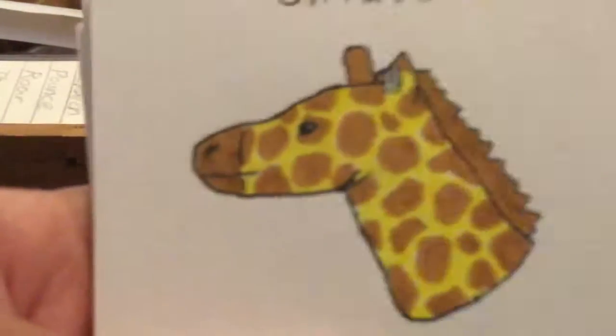Tiger has Stealthy Sneak. Manta Ray has Overwhelming Size. And then I'm back to Giraffe — so that was all of them.